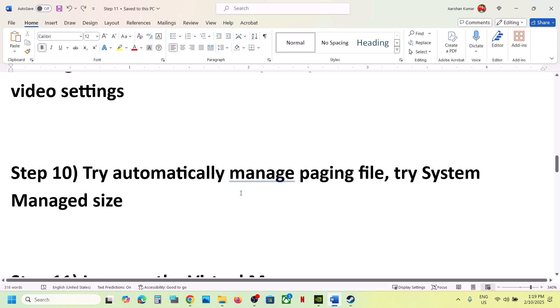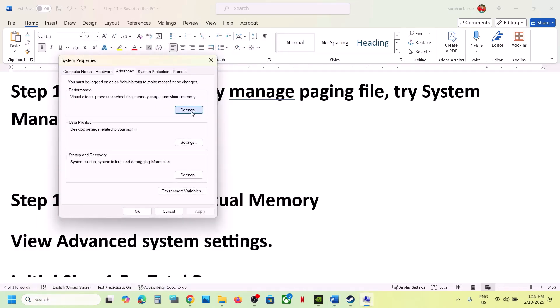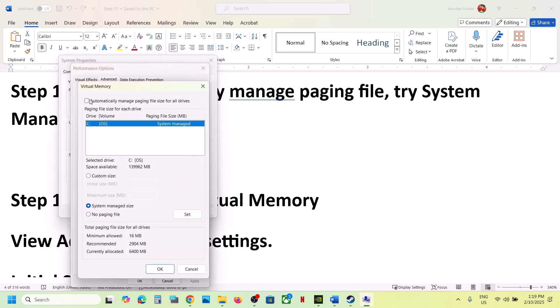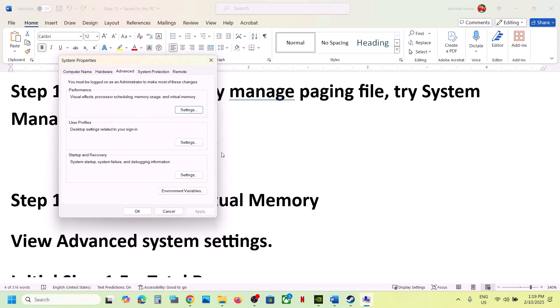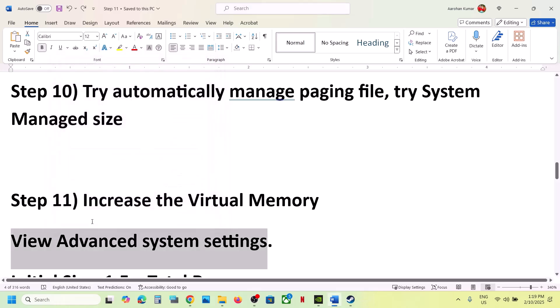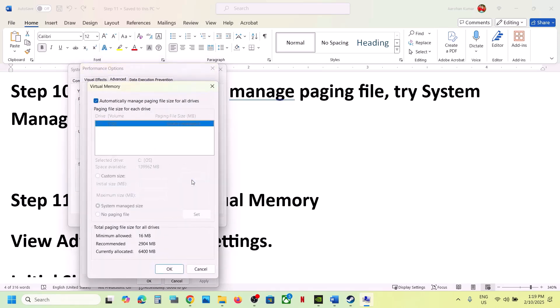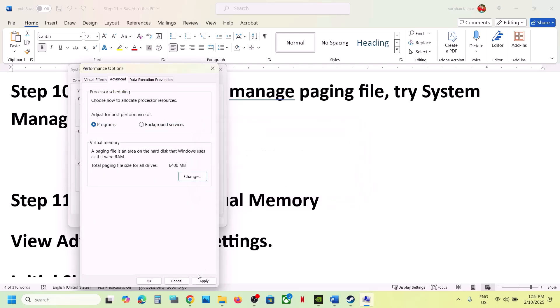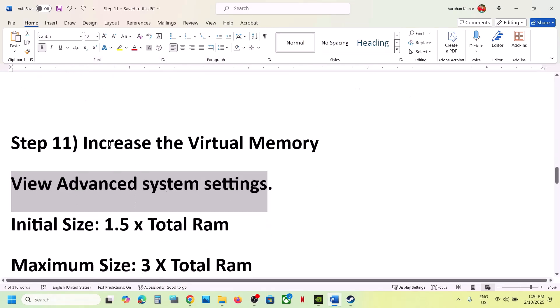The next step is to manage the paging file. Type 'View Advanced System Settings' in the Windows search box, go to Advanced tab, click Change. If 'Automatically manage paging file size for all drives' is unchecked, put a check on it, click OK, hit Apply, and restart your computer. If that doesn't work, uncheck it, select 'System managed size', click Set, click OK, and restart.